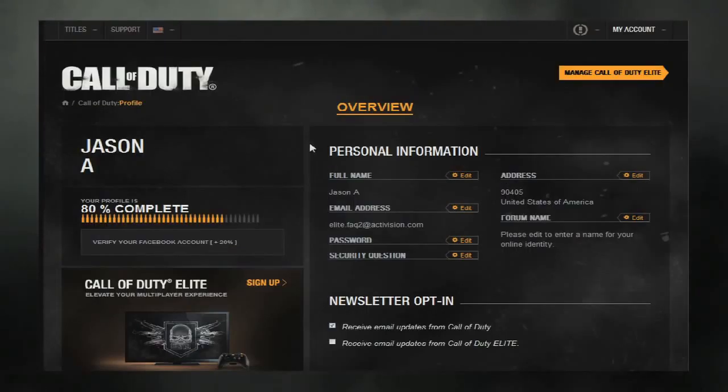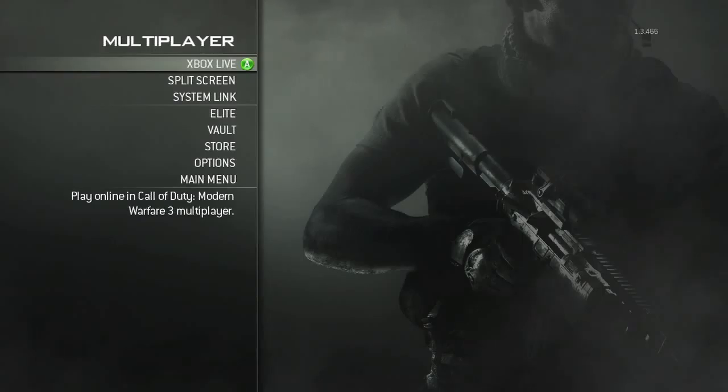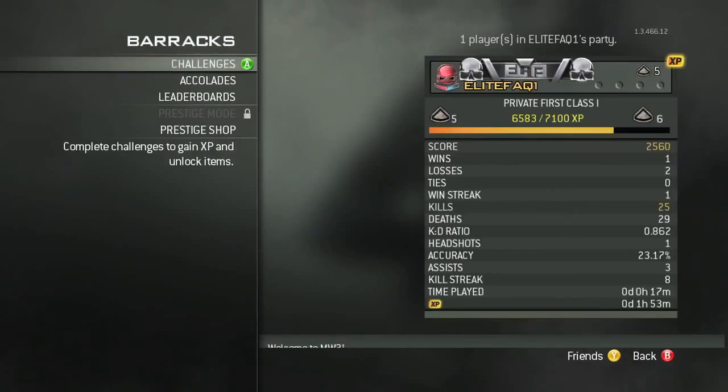Then scroll up and click Manage Call of Duty Elite. Now you can verify that your double XP is active in Modern Warfare 3 multiplayer after logging into Xbox Live or PlayStation Network by selecting Barracks.